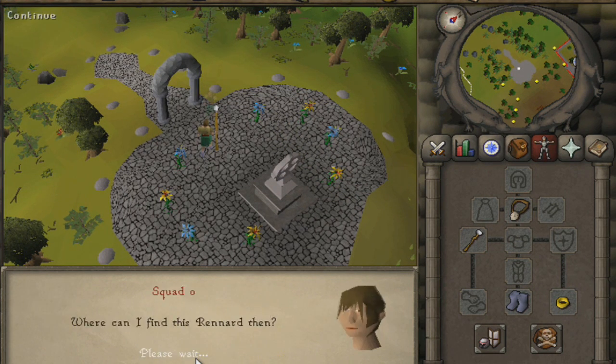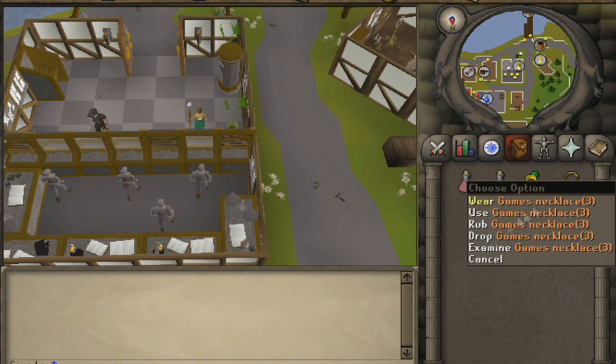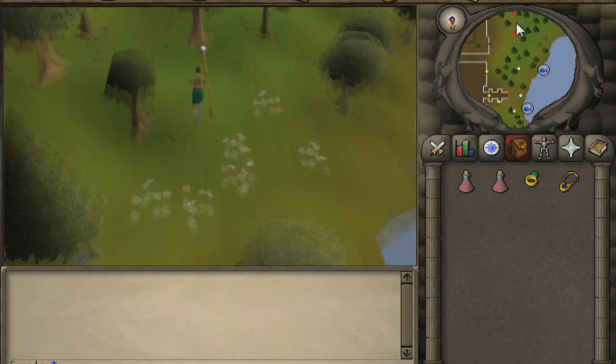This video is for Path One. If you're not on Path One and not looking for Renard at the beginning, don't watch the ending of this video because you'll be going to the wrong path. Check the description for which path you have. Items needed include some energy potions.